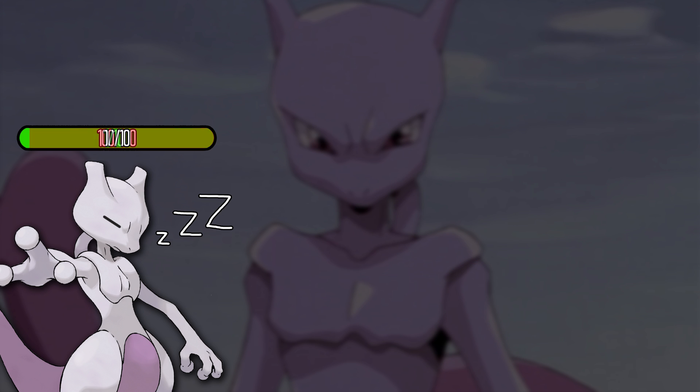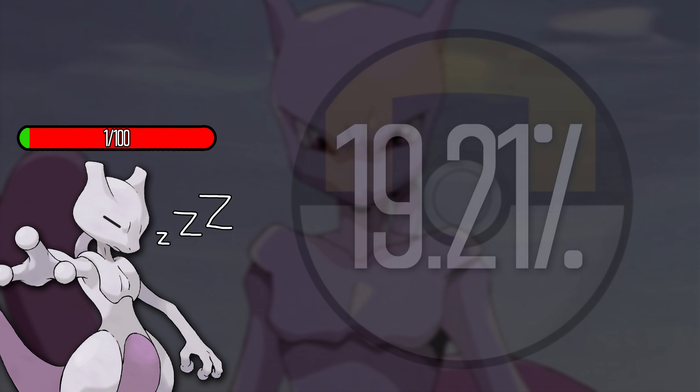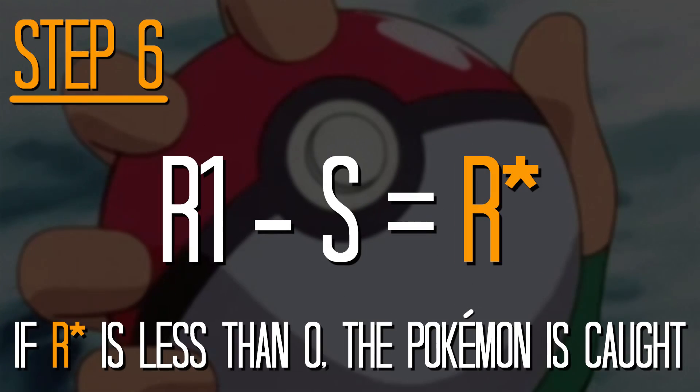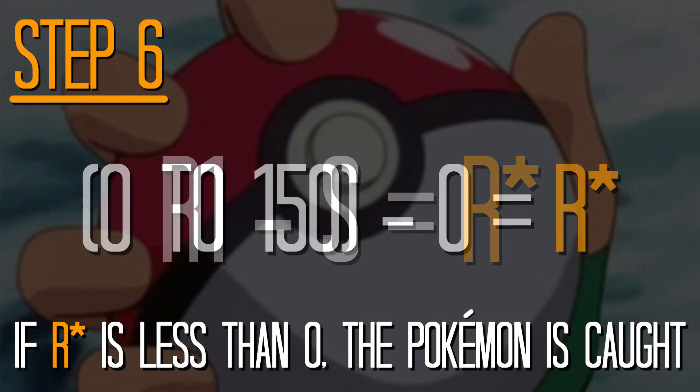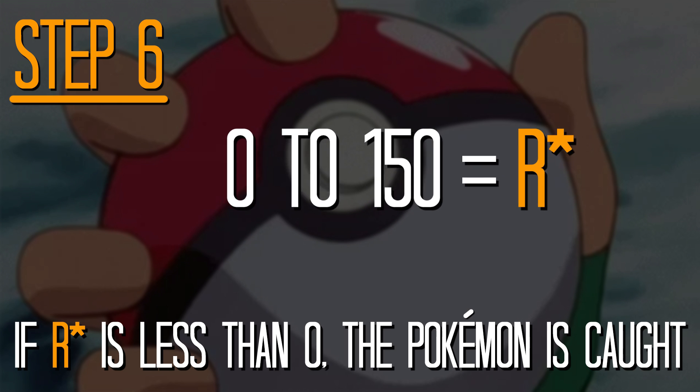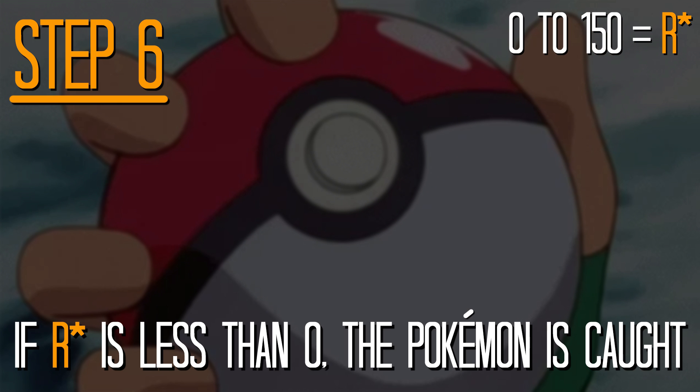But if you manage to get it all the way down to 1 HP, then put it to sleep and once again throw an Ultra Ball, and the rest of the algorithm is considered, that percentage will only rise to 19.21%. It's really not worth the effort. Professor Oak never told you that, did he? Okay, let's get back on track. We said Pidgeotto didn't have any status effects, so there's no chance that we can catch it at this stage. But we will want to hold onto that R* number, as it'll come back into play slightly later on.